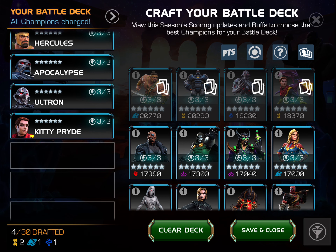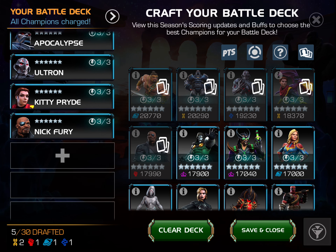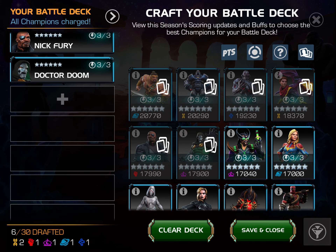Kitty Pryde is just very versatile and a good defender. A lot of my good attackers — Hercules, Ultron, and Kitty Pryde — are every once in a while also decent defenders. Because the best attackers are ones that can do a ton of stuff, and if push comes to shove, can be annoying on defense depending on who your opponent has as an attacker. Nick Fury is just the most disgusting defender ever. I almost never use him on attack. He's 6-star rank 2. Doom is Dr. Doom — he's really good for attack and defense.